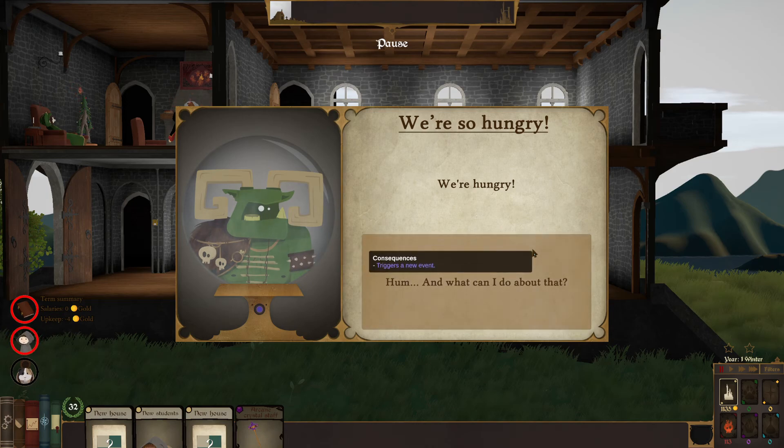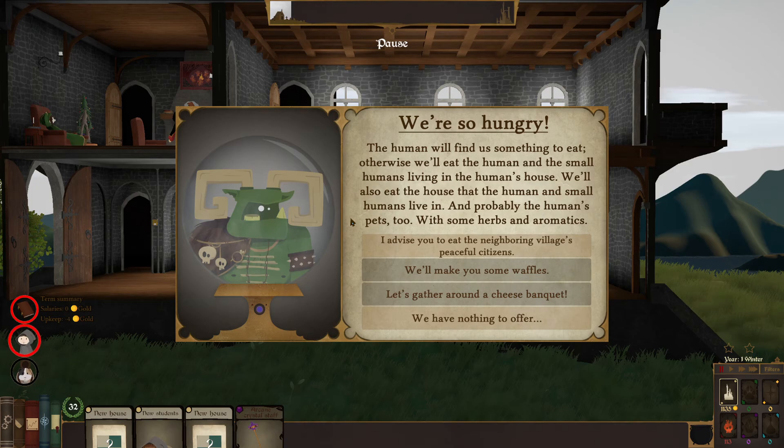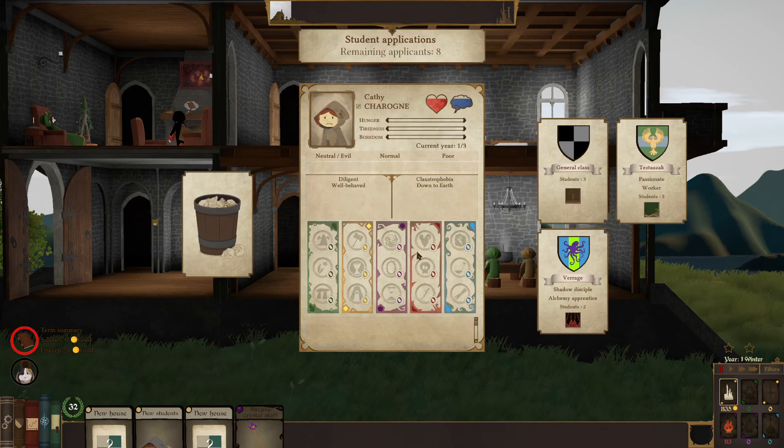A creature event: 'We're hungry — what do you want me to do about that? The human will find us something to eat, otherwise we'll eat the human and small humans in the house, and probably the pets too with some herbs and aromatics.' Options include: we'll make some waffles, we have nothing to offer, or advise you to eat the neighboring village's peaceful citizens. Picking the neighboring village option — going neutral evil with this one. Taking some chaotic evil students. Some good-aligned students get dismissed.